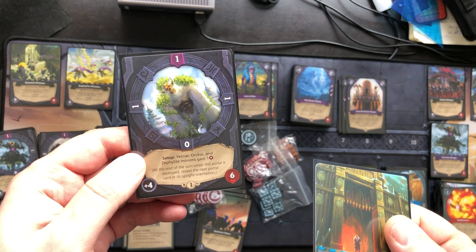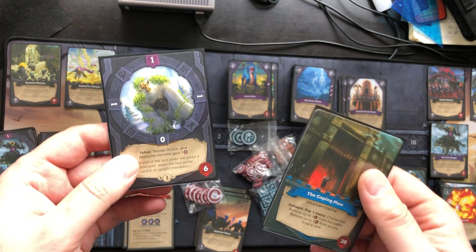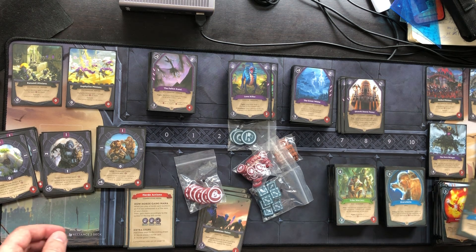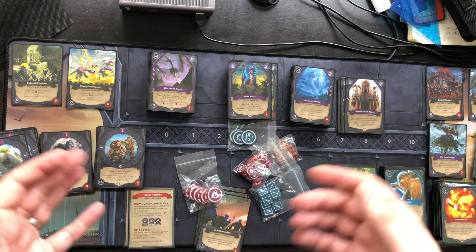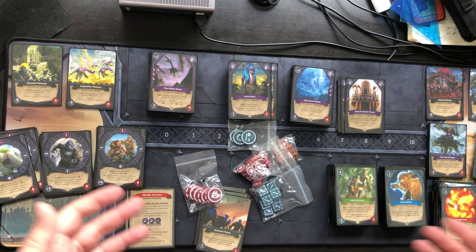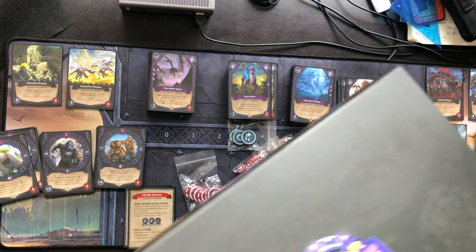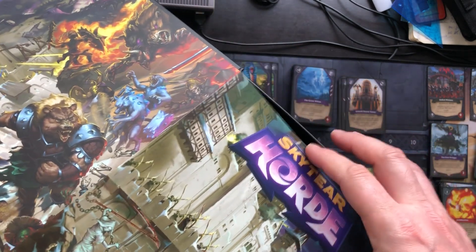As a player you attack the portal and advance to the next stage, while also needing to defend against the boss. As the horde, you attack the castle. There are six rows on the board — you can play minion cards on every row. If a row is empty, the horde minions attack the castle directly, while the alliance minions attack the portal.